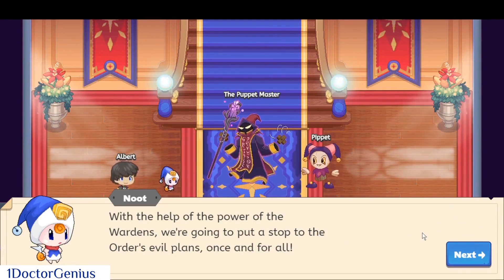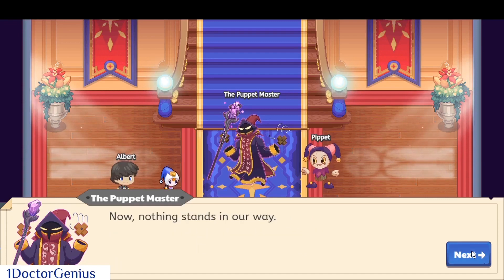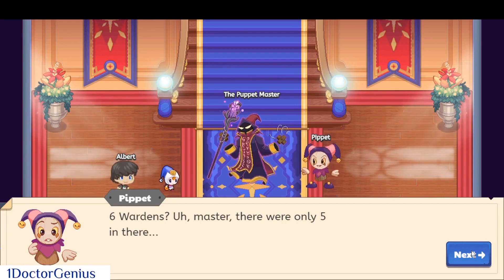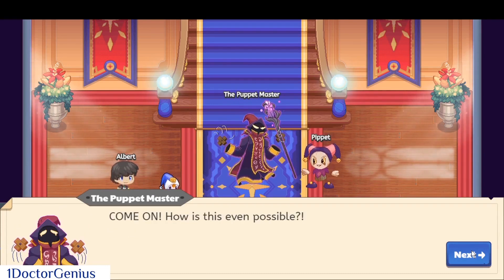With the help of the wardens we're gonna put a stop to the order's evil. The shadow blast that destroyed the warden keystones also drained power from the six wardens, so now nothing stands in our way. Six wardens? Looks like you missed one — I wonder where that warden could be, maybe in Dino Dig Oasis. Think about it.